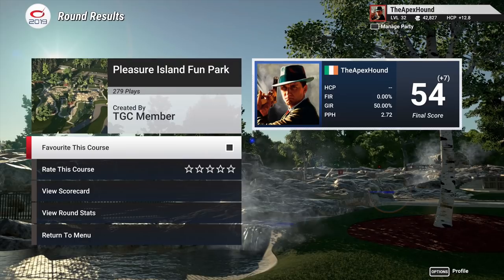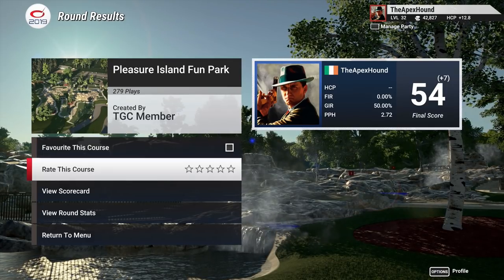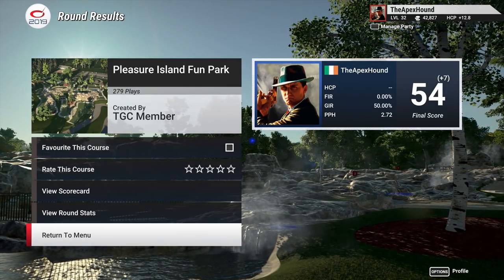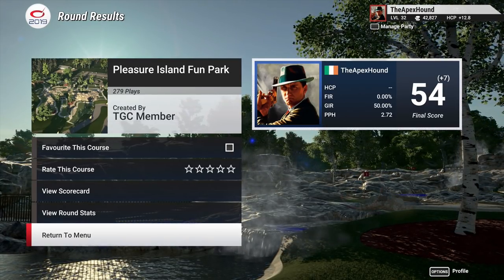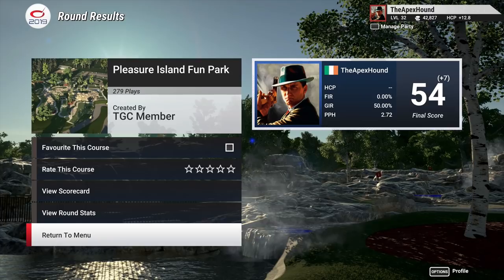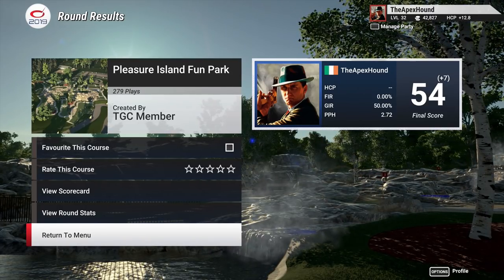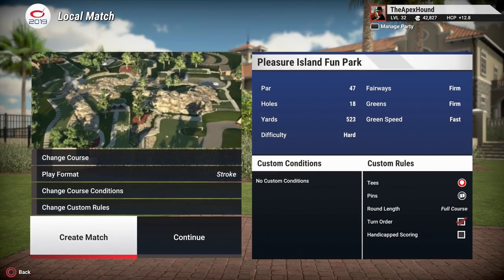Hopefully you guys enjoyed this — I know it was something a little different. Putts per hole: 2.72 — that will show you that we didn't have the best day. We had a nine, for Christ's sake. Without that nine it wouldn't have been a half bad round — it would have been one over, which wouldn't have been that bad, really. On your first attempt without knowing any of the holes, it's obviously going to be very difficult. I had a blast with it — hopefully you guys enjoyed watching. We'll be back with more of the Golf Club 2019 very soon. I'll see you guys next week for a fantasy course. Peace out.